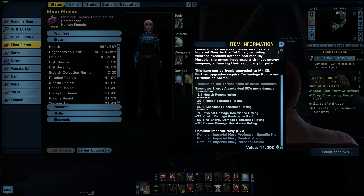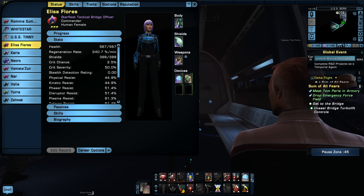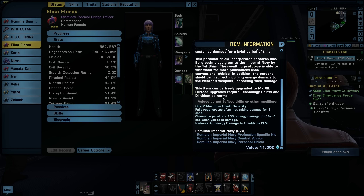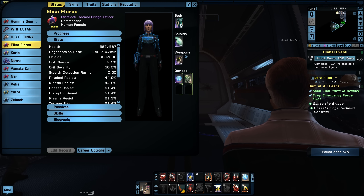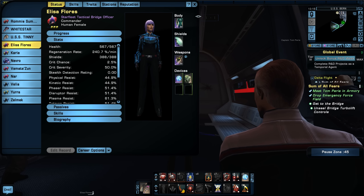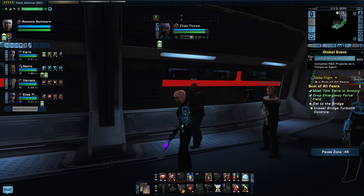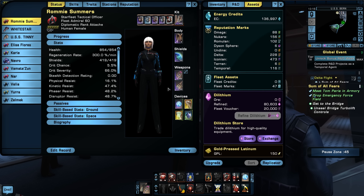The two-piece bonus isn't even displaying correctly due to a bug — it's not showing the bonus name. Either way, she's getting the two-piece bonus from the armor and shield. I put the Plasma Repeater Pistol on her anyway since it's from the same mission — it feels complete. She's got a pretty solid set overall. Nevro already has the Kobali set, and next I want to get Vamad Asum the Jem'Hadar set since he's a Jem'Hadar.